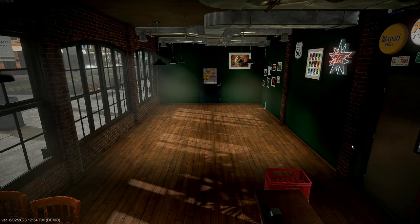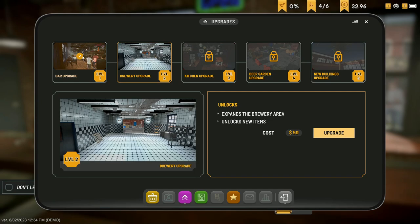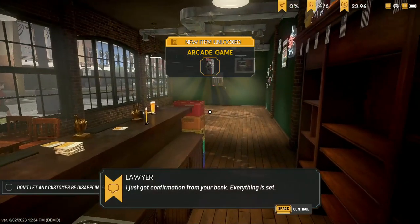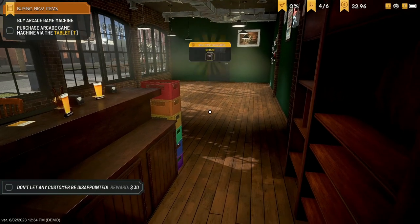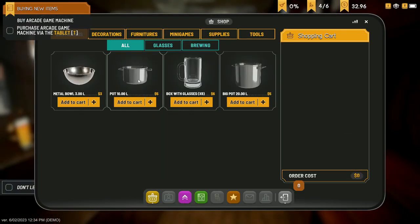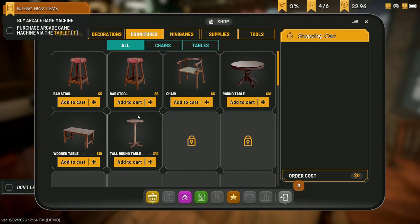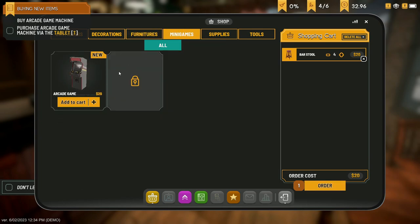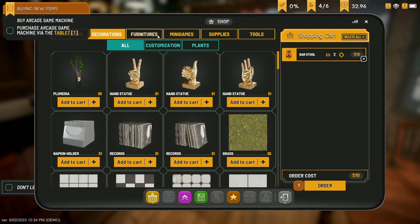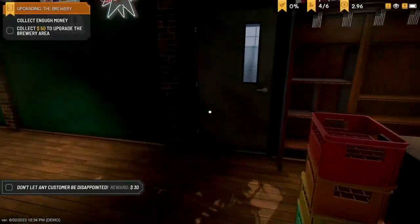Oh look — the bar has just gotten a lot longer with that upgrade! There are new buildings, a beer garden upgrade, kitchen upgrade, brewery upgrade, and bar. So we just upgraded the bar. We could nearly get the next one but we can't. There's an arcade game for 20 bucks, and a round table. So spacious! We've also unlocked plants. I think we can do with some bar stools across here — let's put four bar stools and also get the arcade game for 30 bucks total. If we get the arcade game we might be able to bring in more customers.